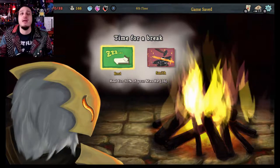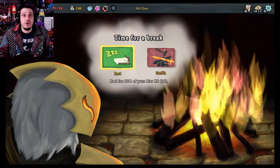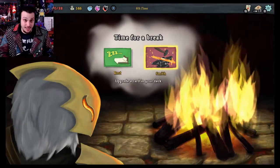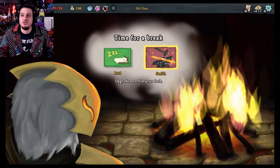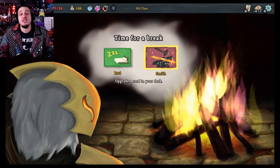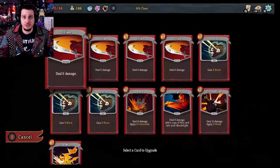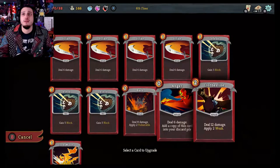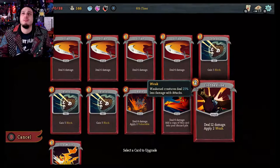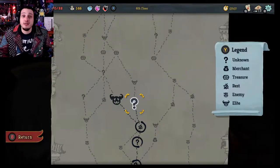Now we're at the campfire. It has an abundance of things to do — right now, only two. We can rest and gain 30% of our max hit points, or we can upgrade a card in our deck. Later on, you can find relics that give you more strength at the start of a battle. Right now we can only rest or smith, but later on we'll be able to do bigger and better things. I think upgrading Clothesline would be useful — apply three weak. Let's do that. I'd like it to only cost one to use.